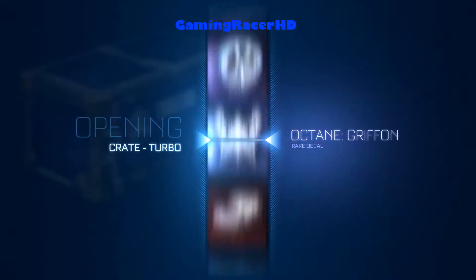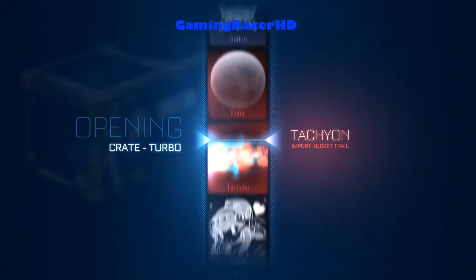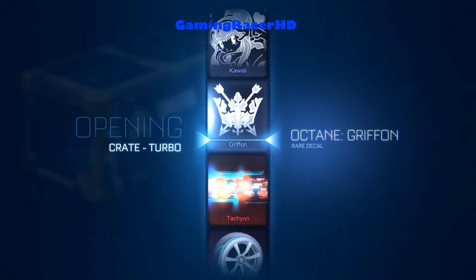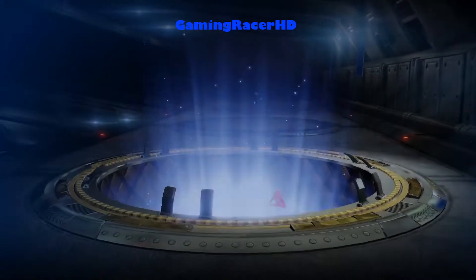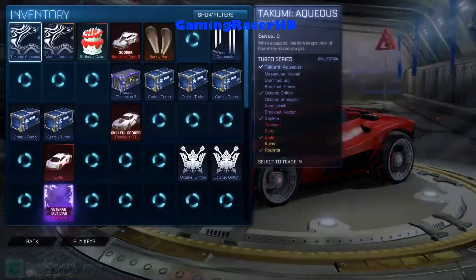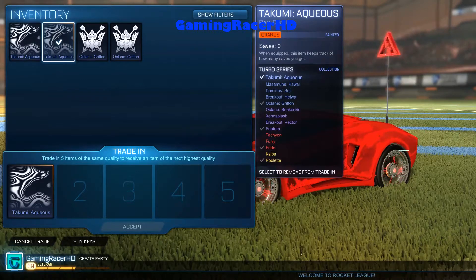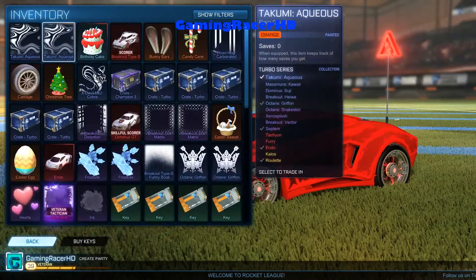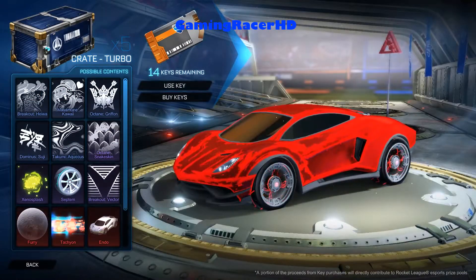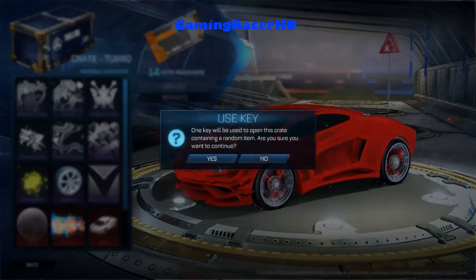Starting on the Furry. Please give me something good. Griffon again?! Come on, give me a Tachyon at least — people are willing to pay at least a key for a Tachyon. We've got two Octane Griffons and two Takumi Aquas, one painted. That is pretty lame. Maybe the game doesn't want to give us anything because we've already got everything I wanted. Let's open another one.